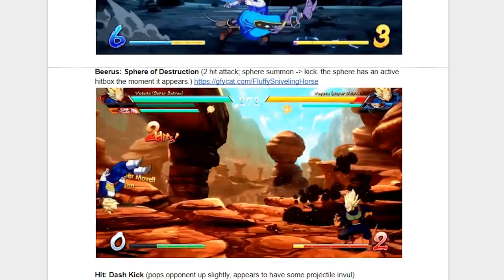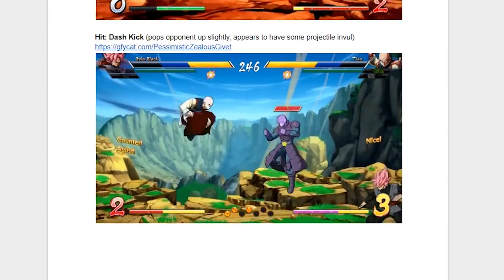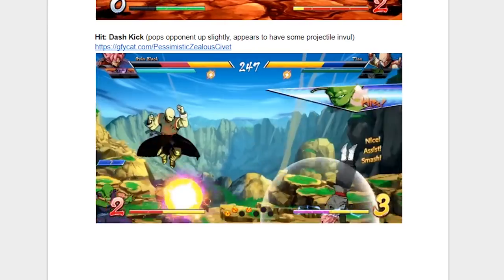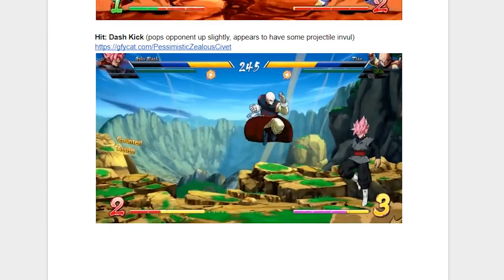And now finally we've reached the last character and assist, which is Hit and his dash kick. As you can see in the footage, it goes through ki blasts, which is good, but I don't know how useful this is as anything other than a poke. Maybe you can get a super dash in after that kick, but I would need to test that or watch it in footage myself. If you can, then this move might actually be really good against grounded opponents.